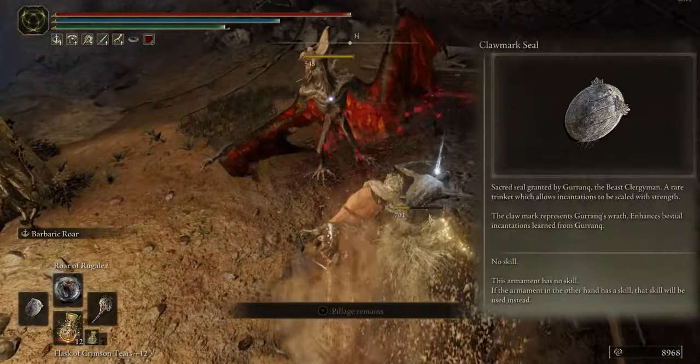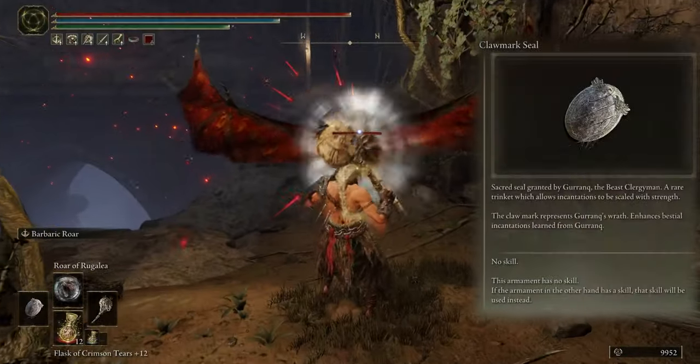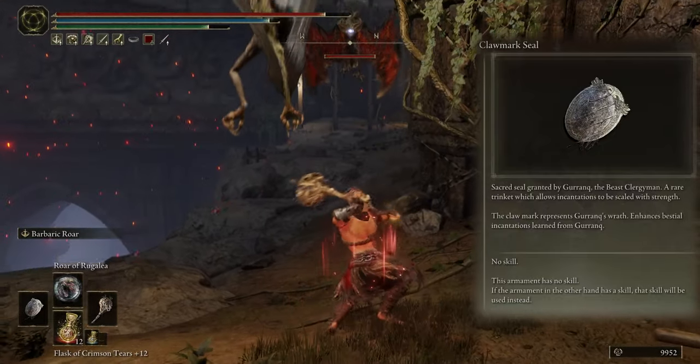For left hand, I choose Glowmark Seal to deal better damage with Bestial Spell.